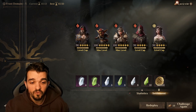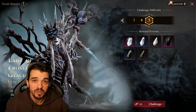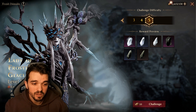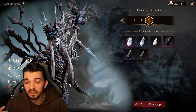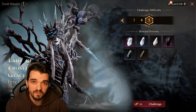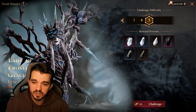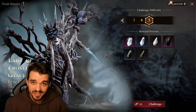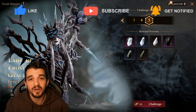So guys, there you go — two good free-to-play teams to farm frost domain on the early stages. I hope this helps especially those coming from season two and starting season three. With these teams you can start farming frost domain stage five as soon as you get epic gear and hit level 90, which is the most important stage to farm for effective stamina use and getting more materials. Don't forget to like the video and subscribe if you haven't already — thank you for watching!